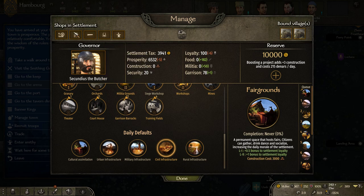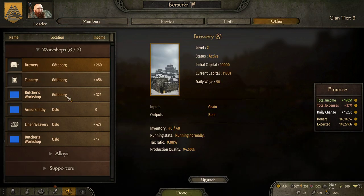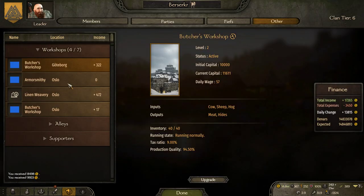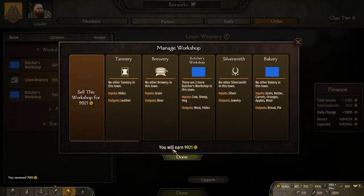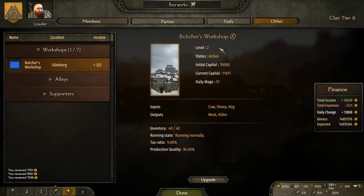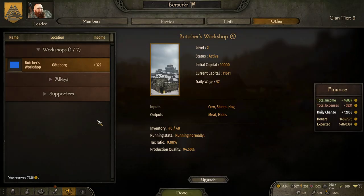There are more workshops in Banner Kings than in vanilla — I think vanilla is kept to three or four but the standard in Banner Kings is five. We have bought some workshops in Scandinavia previously, so we're going to sell them from this tab in case they declare war and we lose everything. Sometimes you get offers here, but no one wanted to buy right now, so we'll keep that one for now.